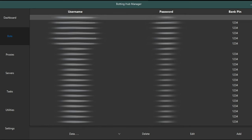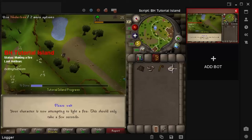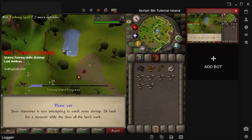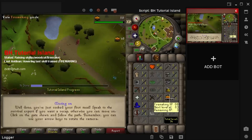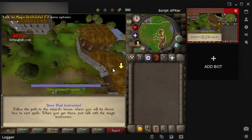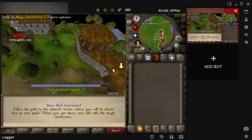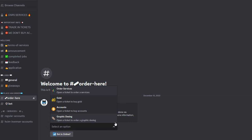You can check out the link in the video description to learn more about our bot manager. Once you have acquired the accounts, the next step is to complete tutorial island. Botting tutorial island is the highest risk thing in the game due to focused detection from Jagex. Even manually completing it through the OSBot client may also attract higher detection rates. As such, we recommend completing tutorial island manually using RuneLite and Proxifier with a proxy to minimize detection rates. You can also outsource this task to reputable Venezuelan service providers, and check out our Discord server for a link where you can access such services.